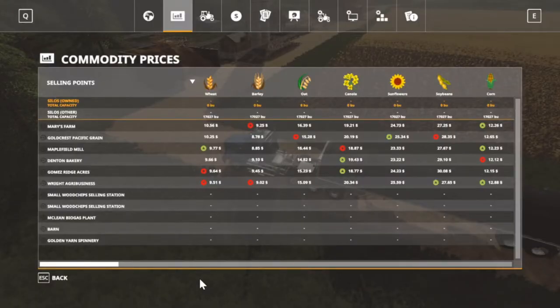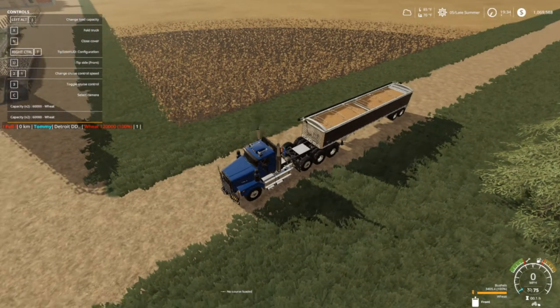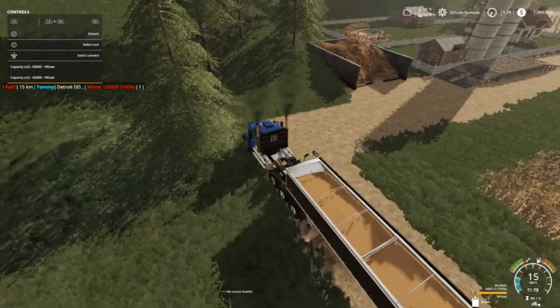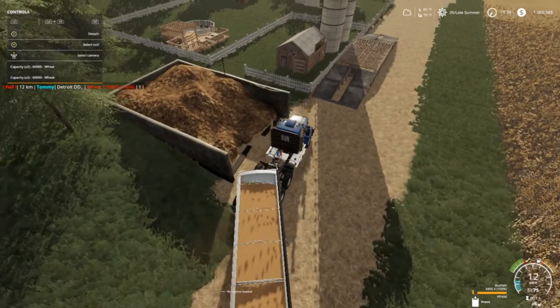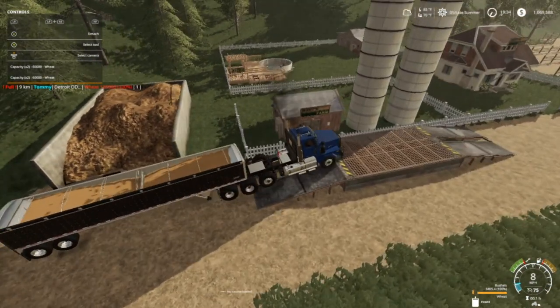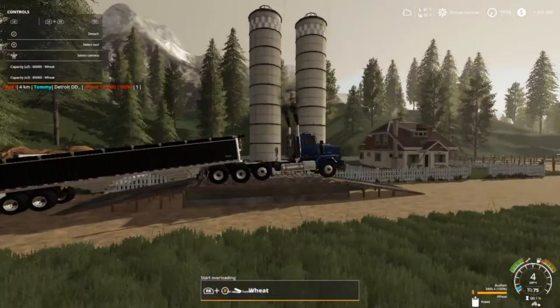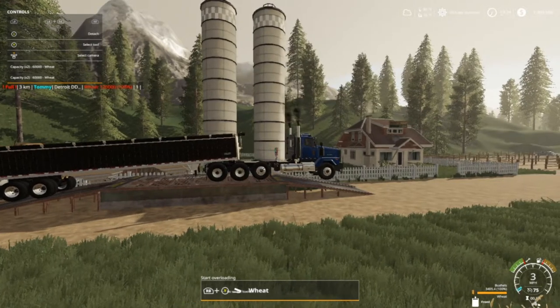All right everybody, we are down here at Mary's Farm. We're going to sell it for $10.56 a bushel - nice wheat. I'm going to roll my cover back here. Let's go on up here and see if we can line up on this ramp. I dug it out and put it in the ground a little bit so my hopper bottoms might drag. Ooh, it came close - my front wheel is off the ground.